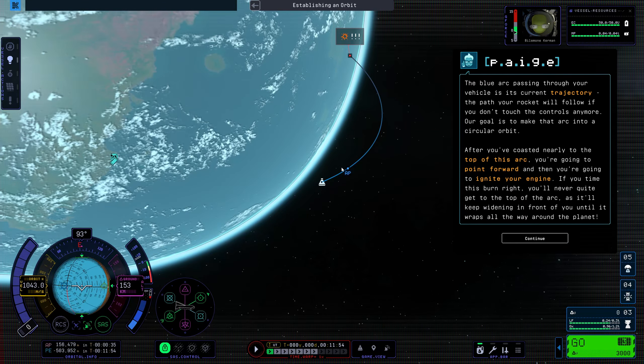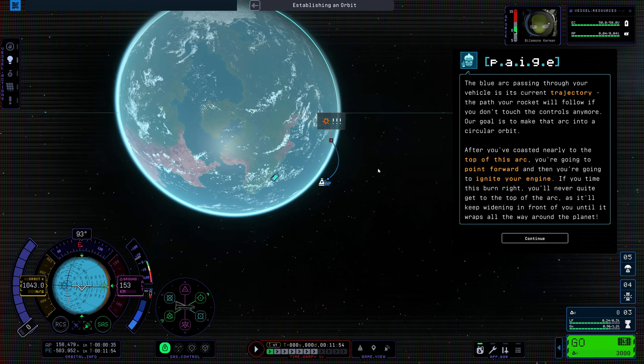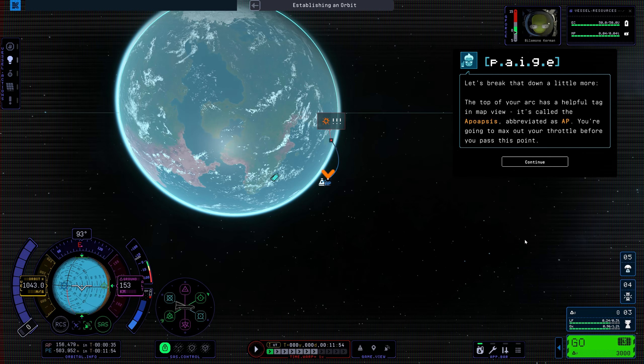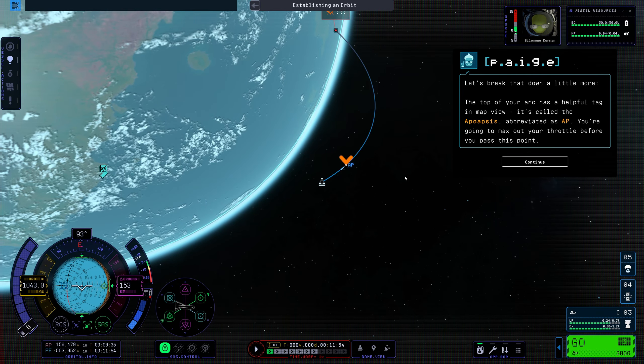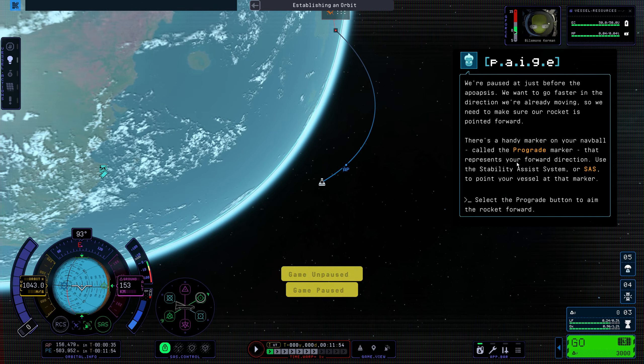After you've coasted nearly to the top of this arc, you're going to point forward and then ignite your engine. If you time this burn right, you'll never quite get to the top of the arc, as it'll keep widening in front of you until it wraps all the way around the planet. The top of your arc has a helpful tag in map view called the Apoapsis, abbreviated as AP. You're going to max out your throttle before you pass this point. We want to go faster in the direction we're already moving, so we need to make sure our rocket is pointed forward using the prograde marker on your nav ball. Use the Stability Assist System, or SAS, to point your vessel at that marker.